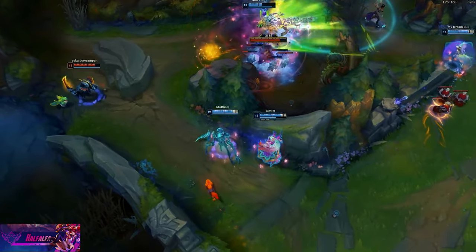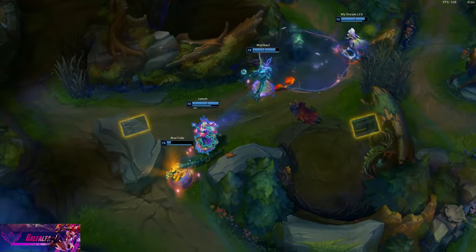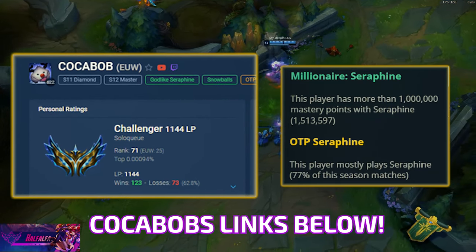You're going to learn things ranging from how to make your ult invisible, combos, build paths, how to play laning phase, and how to teamfight. This video was in collaboration with Coco Bob. He is probably the best Seraphine player in EU West — he peaked Challenger a couple months ago and he is a Seraphine main.